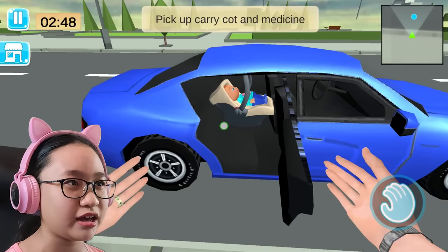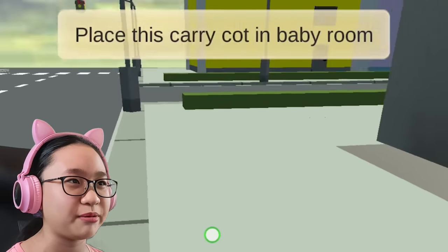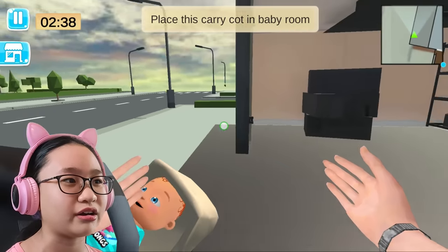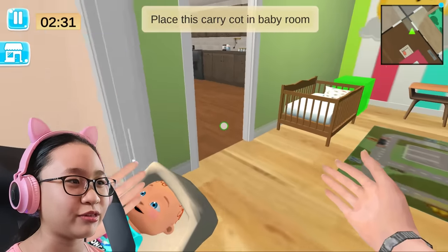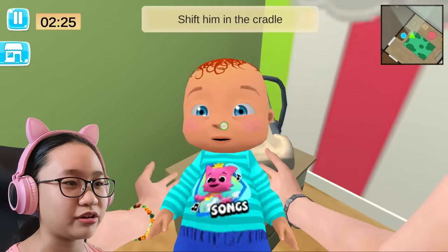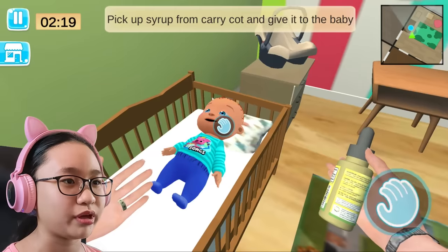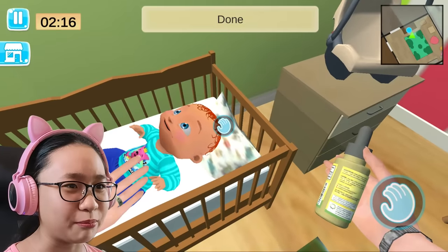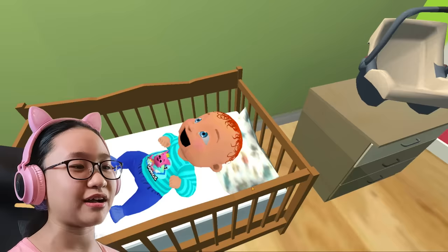Pick up carry cot and medicine. Close the door — place this carry cot in baby room. We're just gonna leave the door open and leave our car here. Bye car! Let's bring you in this room. Here we go. Shift baby in the cradle. There we go. Pick up syrup from carry cot and give it to the baby. Don't spit it out. Done. Your mouth — it's wide open. Creepy baby. Let's go to the next level.